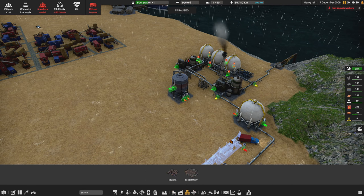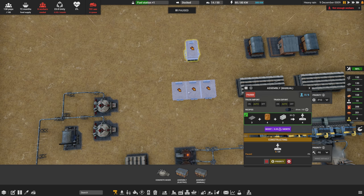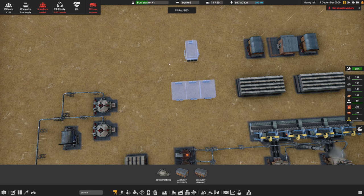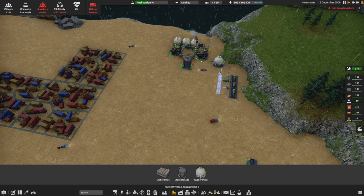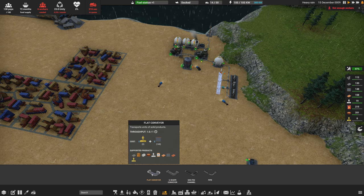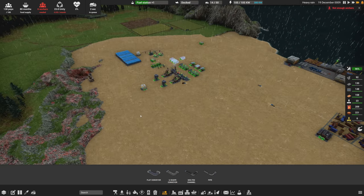We're showing not enough workers, which means it's beacon time again — we need it to bring in more people. And while we were doing all this, conveyor belt research finished! I've never used them in this game before and I'm excited to try them out. We're also going to need the electric assembly for the next tier of things. Conveyor belts are in the transports section — flat conveyors require level-two construction parts to build, so that's our next focus.